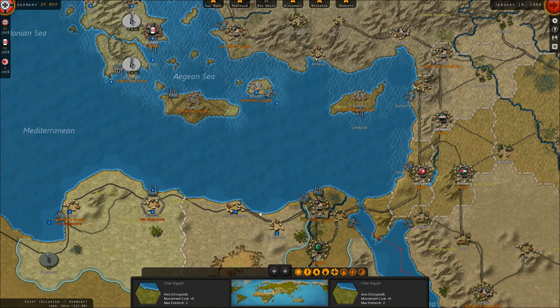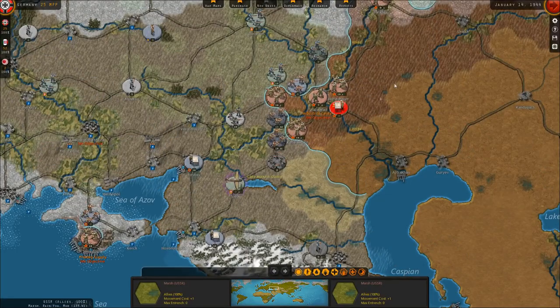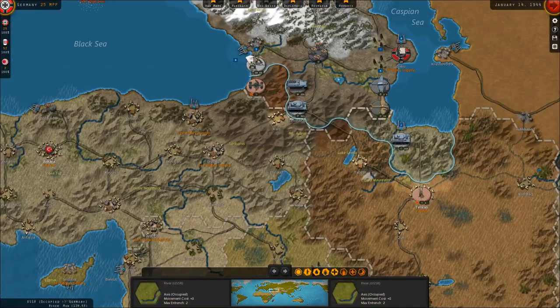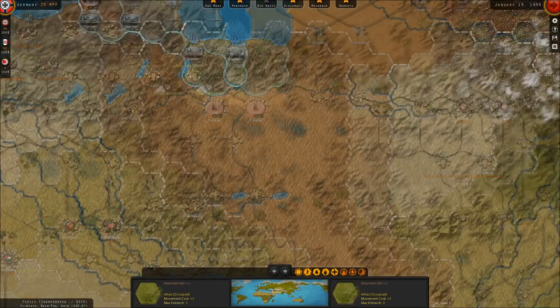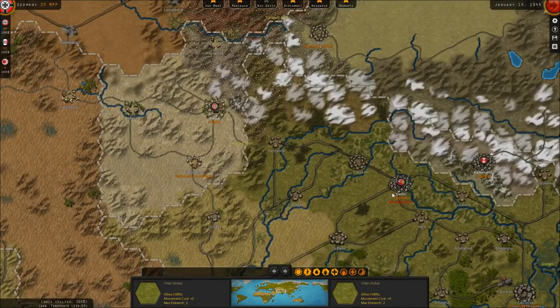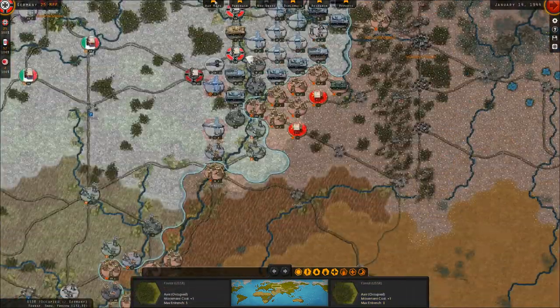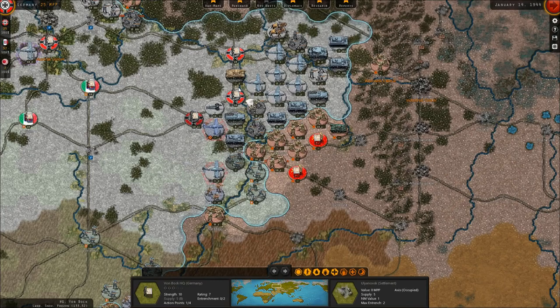We're kind of not sure what these troops down here will do. We may have to move them north to deal with the Russian capital, or we may elect to continue the drive into the Middle East — maybe into the rear of British interests. Perhaps we can drive through Afghanistan, head toward Delhi, and see if we can knock India out of the war. But that's the current situation. We've already done our turn, so now it's on us waiting to see what the Allies do.